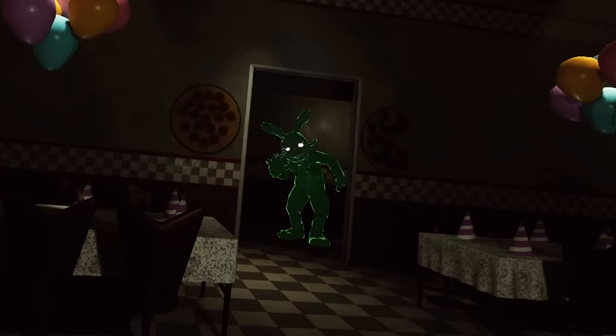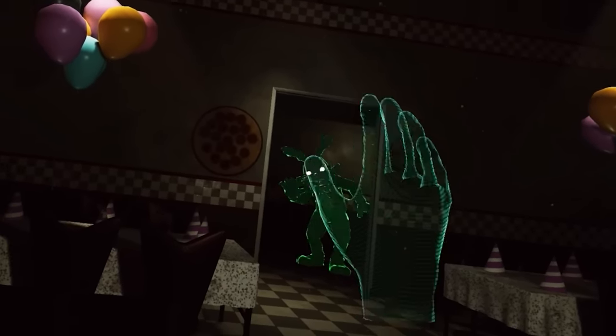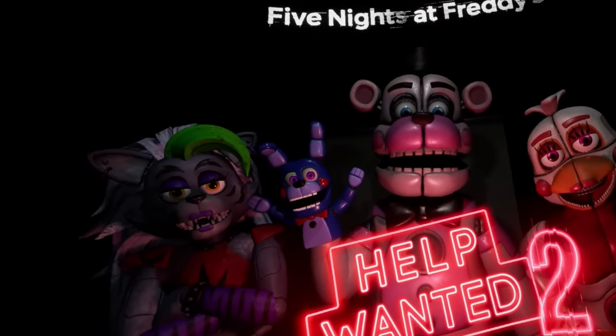We now know that the player avatar in the original Help Wanted symbolised Vanessa and her first interactions with Glitchtrap, aka the Mimic. So who does the protagonist of Help Wanted 2 represent?